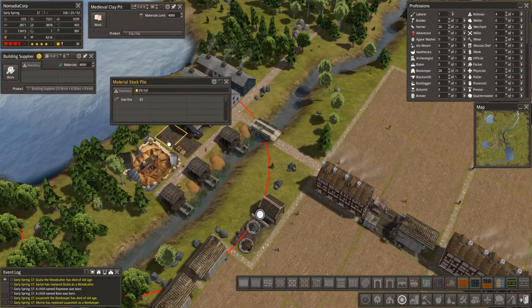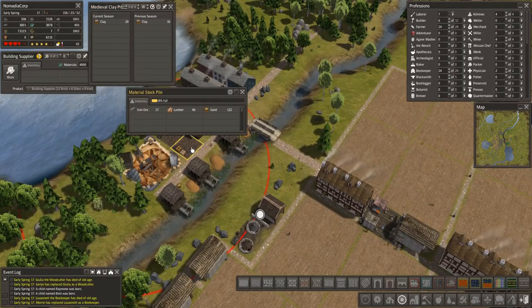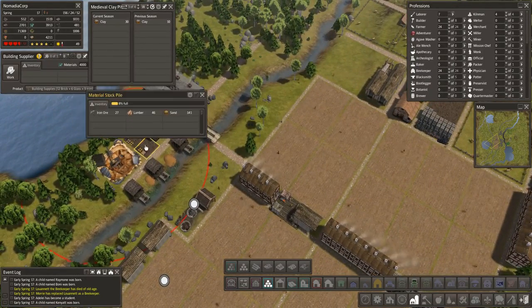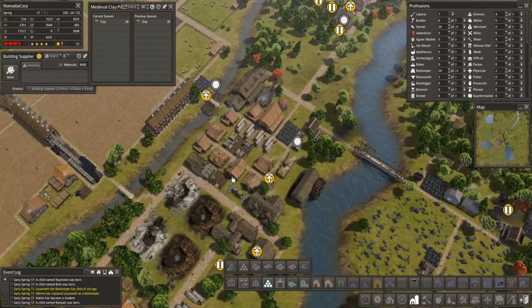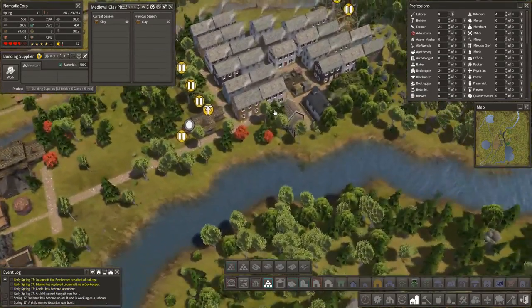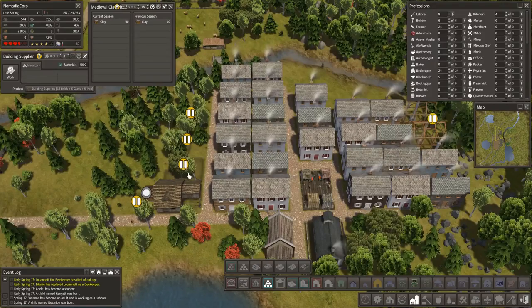Lumber, sand, iron ore, random — the clay I would assume would be a material. What else would it be? How is that not a material? And where is that going? Oh there it is — it's clay. I don't know where it was going before but it was taking it to a completely different stockpile. So it looks like we probably do have a resource we can sell now — we can probably sell wool coats, but not a lot. We're still ramping that up. Here's our wool coat production. Look at how much stone we have — holy crap. We got a lot of raw resources.